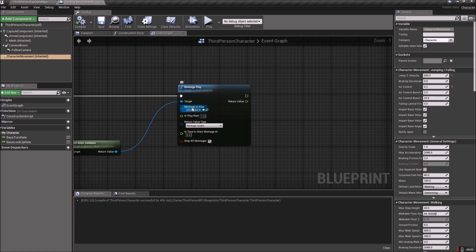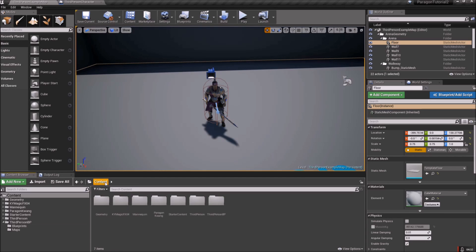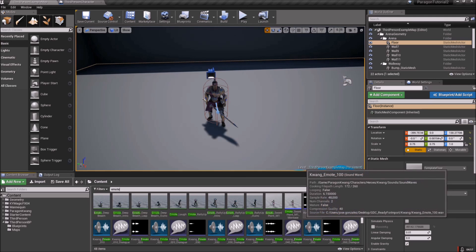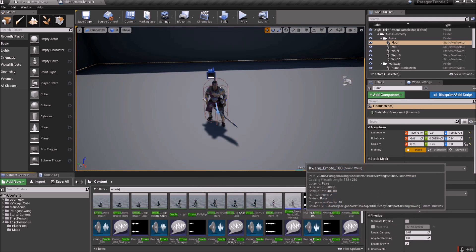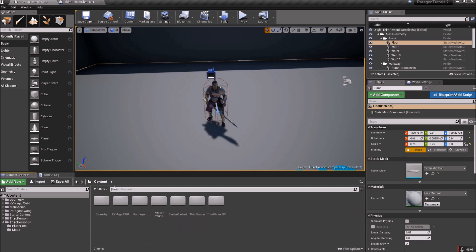We need to get the emote montage. Come back to the content folder — I think it's just called 'emote'. There are quite a few emotes, so you could randomly switch between them. Let's just start with one — maybe I'll come back and show you how to randomly switch between them. I saw a really cool one: the Sword Point. So just type in 'point' and find Sword Point.